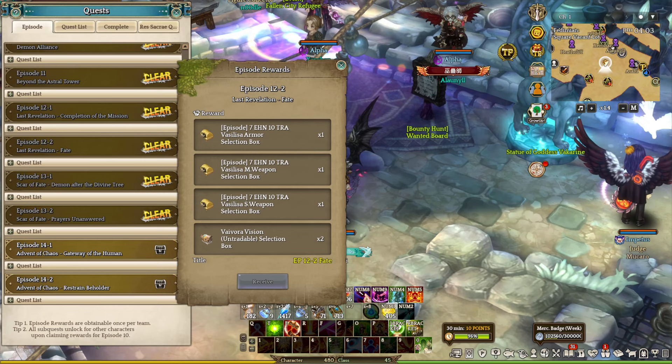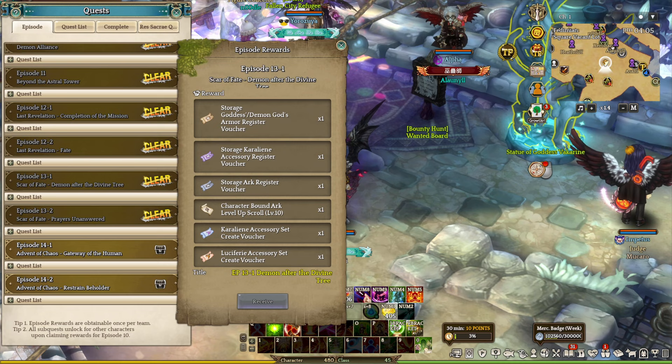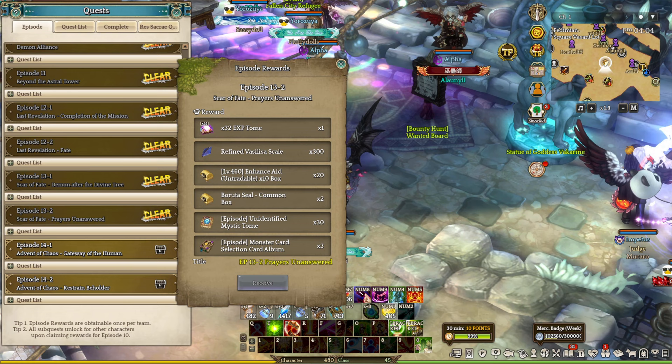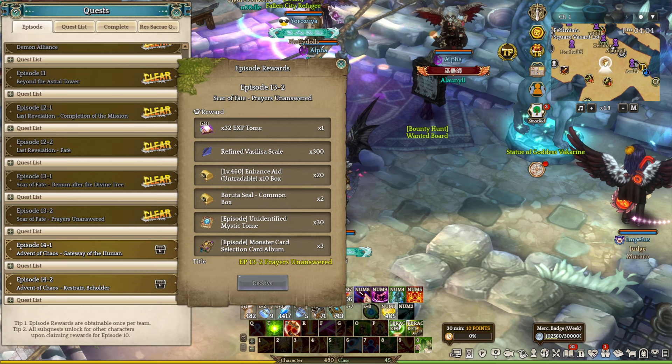Episode 12 provides players full Vasiliac gears plus the Vibora selection box, while episode 13 ones offer demonic or goddess inkers, carolinea accessories, level 10 art equipment, and credible Luciferian vouchers. Episode 13-2 offers a 32x multiplier EXP tome, refined scale material to upgrade Vasiliac gears, enhanced ace box, 2 common Boroto seals, 30 unidentified basic tomes, and 2 special monster card selection albums.